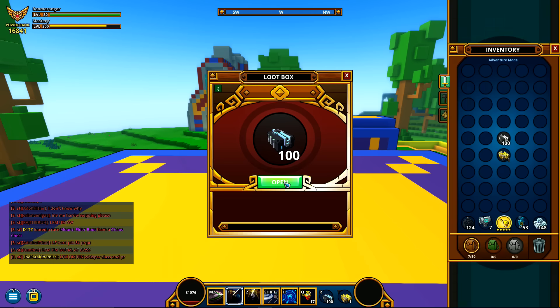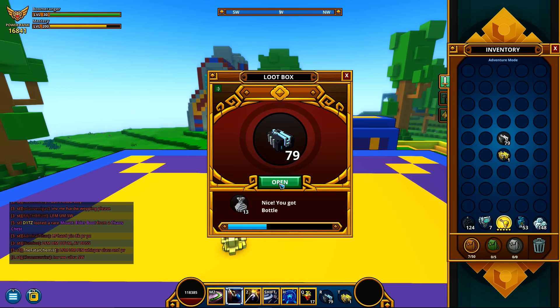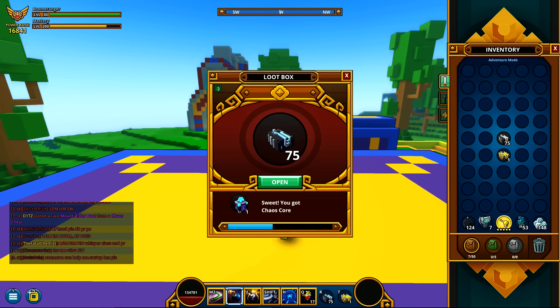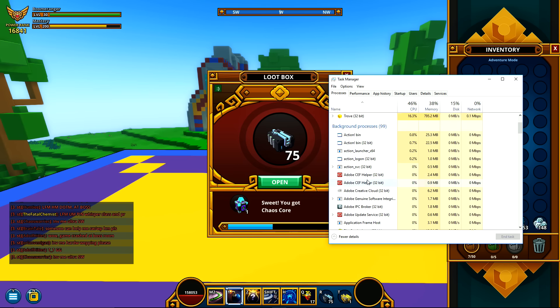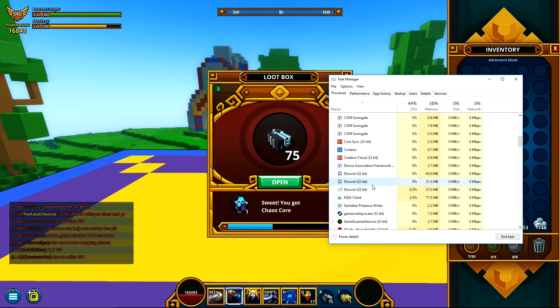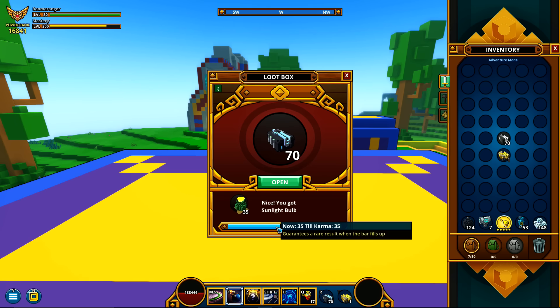We still have 100 more to go and we're already getting a lot of good stuff. Five chaos cores. We're opening 155 today it looks like. There's a meteorite fragment — I'm not quite sure what you do with those, I'm a little behind on all this stuff. Oh, my Discord is still open in the background and they're using voice chat — let me close that. I just closed Discord, oh well. That shouldn't interrupt us again. 35 until our next common bar, let's keep going.